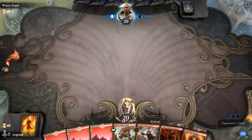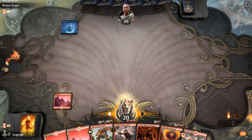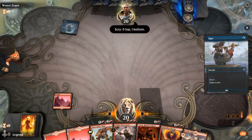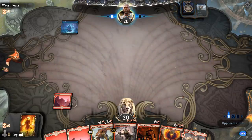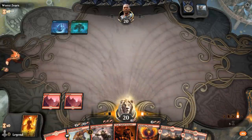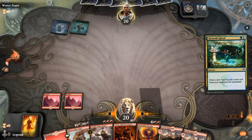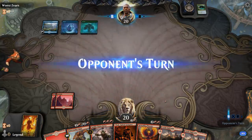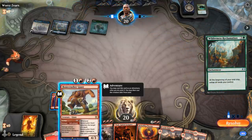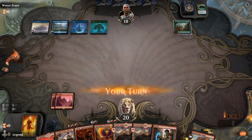We're on the draw with a fine hand. Turn one Island — could we see a flash creature or an Opt? Just an Opt. Not exactly sure what we're up against yet. Blue-green — is this a blue-green flash counterspell deck? That could be tough. I'll probably just Stomp them end of turn. This could also be some sort of Fog deck, in which case I'd want to save Stomp to prevent that from happening.